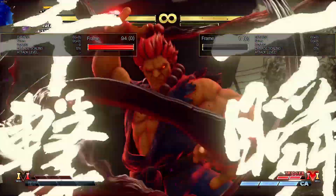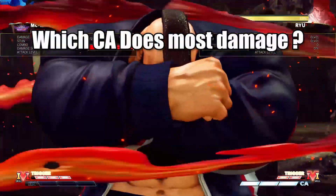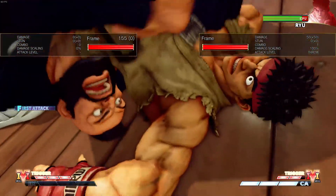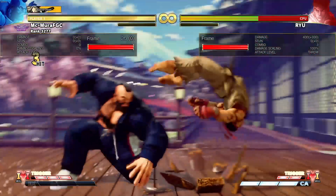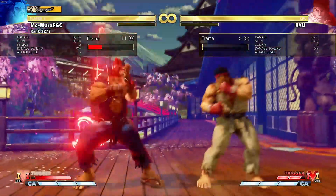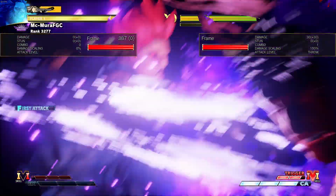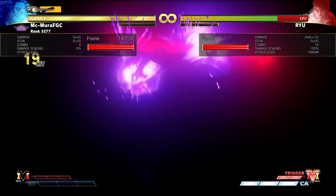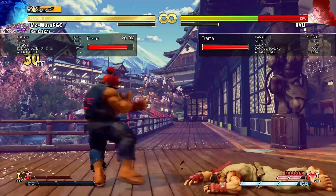Did you ever wonder who has the most damaging critical art in Street Fighter 5? Under regular circumstances that would have to be Zangief — his 720 critical art does 400 damage. If we start including V-Trigger critical arts like Akuma's and Kage's Raging Demon, both of them do 400 damage as well, but they are locked behind special V-Triggers.